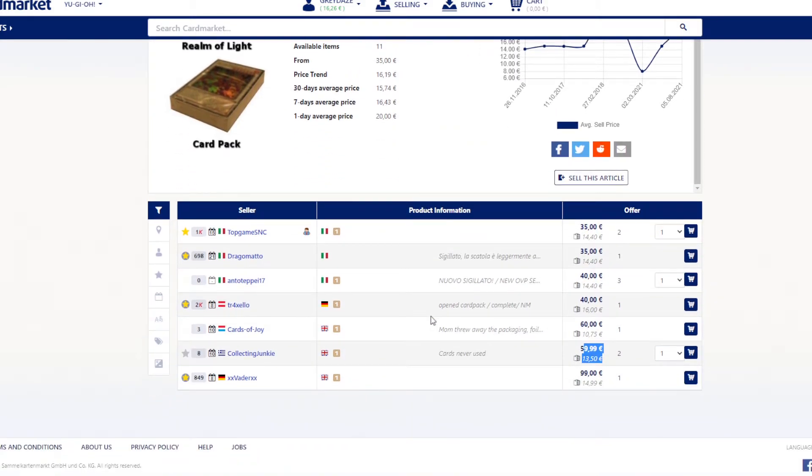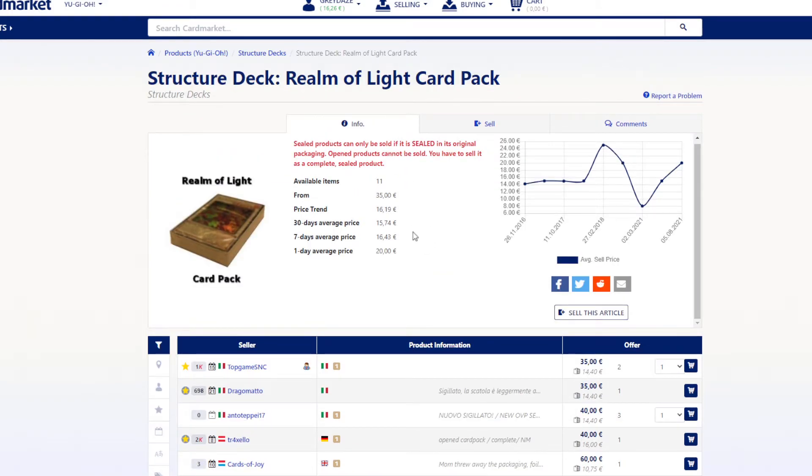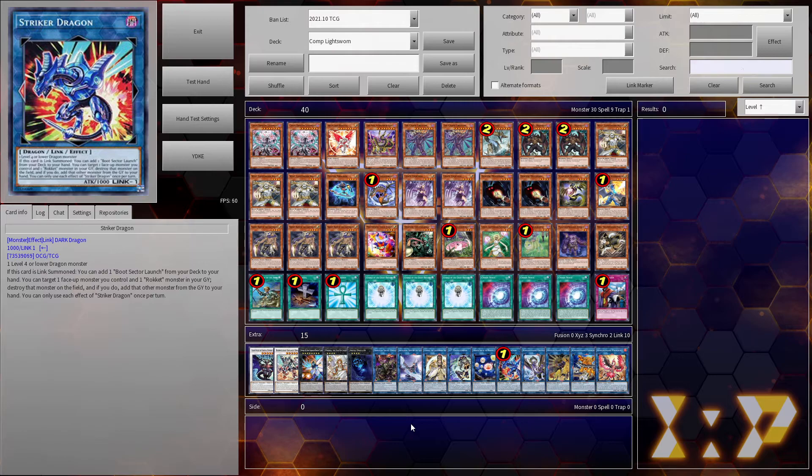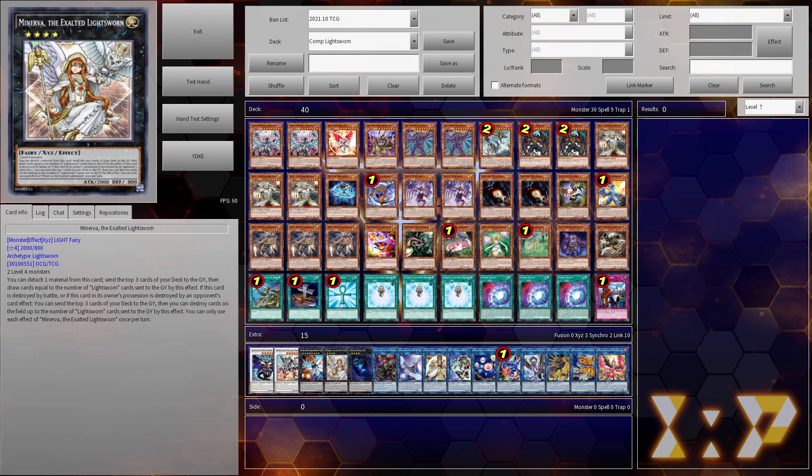I also saw interestingly a Realm of Light card pack — those are more expensive than the sealed products. In Italian they're €35; in English the cheapest is $59–$60 plus shipping. I still think the 3-structure-deck build is cheaper, but if this chaos build is more fun in the long run, it's a very fun build for Lightsworn. For now I'm going to stick with my Melfis — check out my other series, go to YCS Utrex 2022 where I'm playing Melfis. Thank you very much and goodbye.